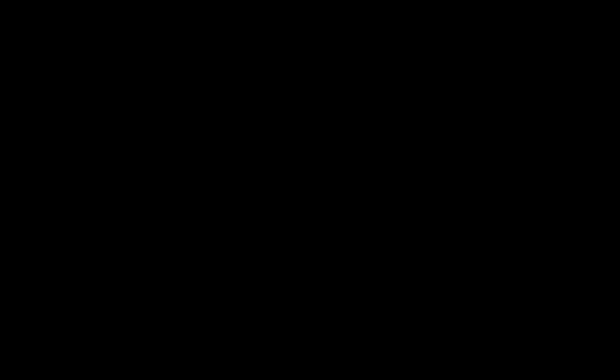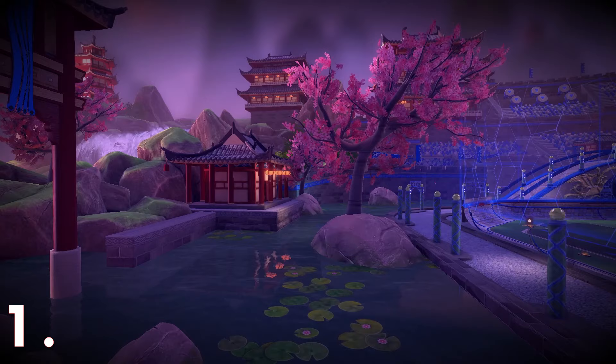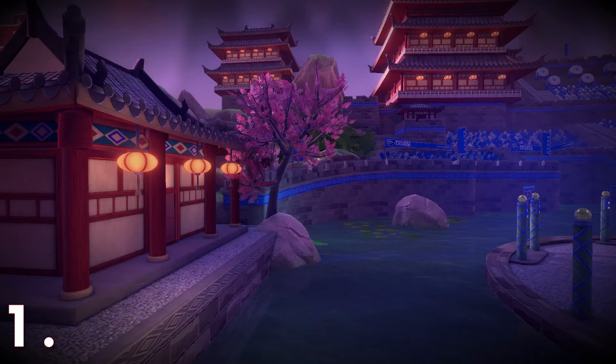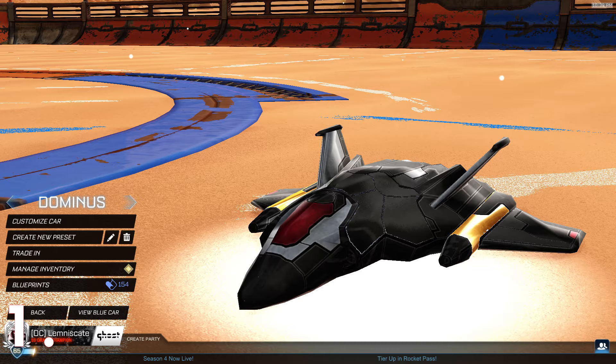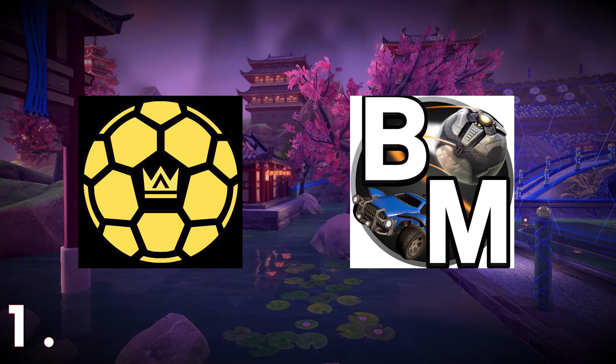Finally at the number 1 spot we have the Alpha Console plugin. Long story short, back in the day the only thing that existed was Alpha Console. But when BakkesMod came out and became a much better third-party mod, Alpha Console died, and the creators transferred it as a plugin for BakkesMod. Alpha Console is strictly a cosmetics mod — with it you can add a custom decal, underglow, change your banner texture, have reactive wheels, completely change your car body but only in Freeplay, paint your alpha boost, and much more. Basically BakkesMod and Alpha Console go hand in hand. If you don't have Alpha Console, I urge you to install it.